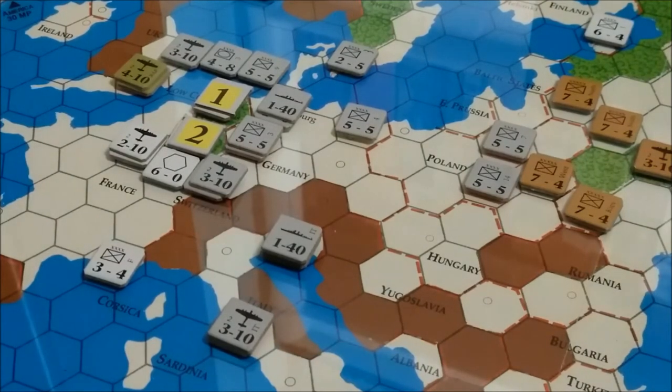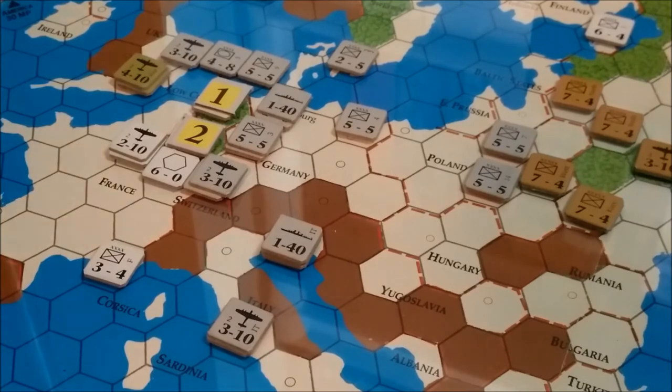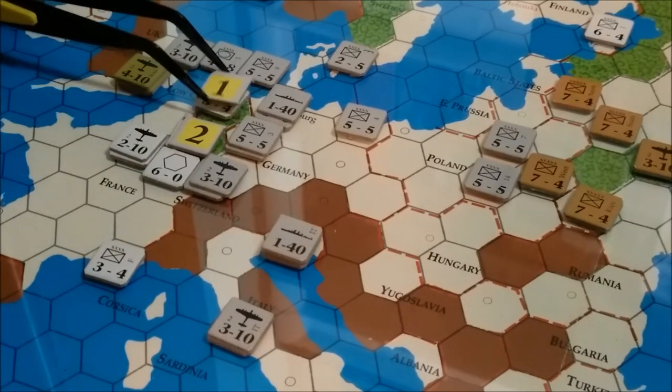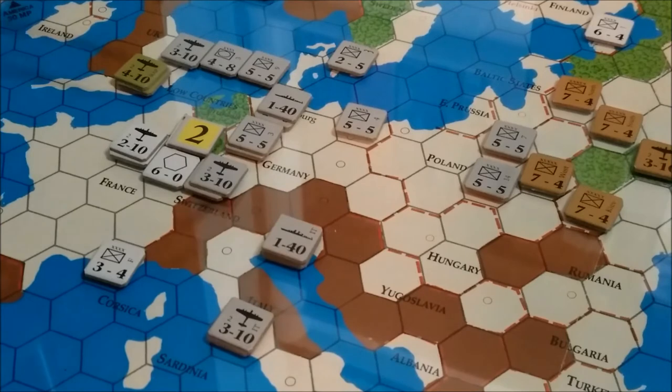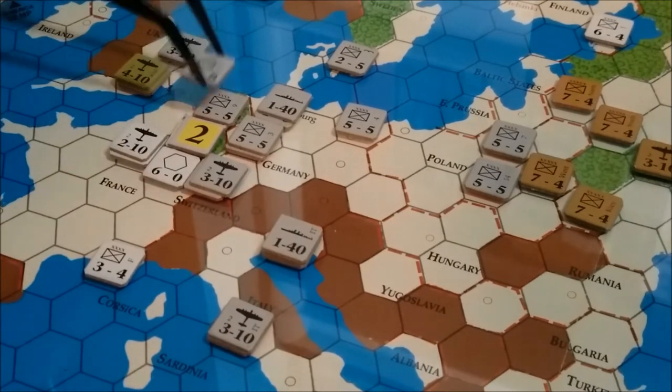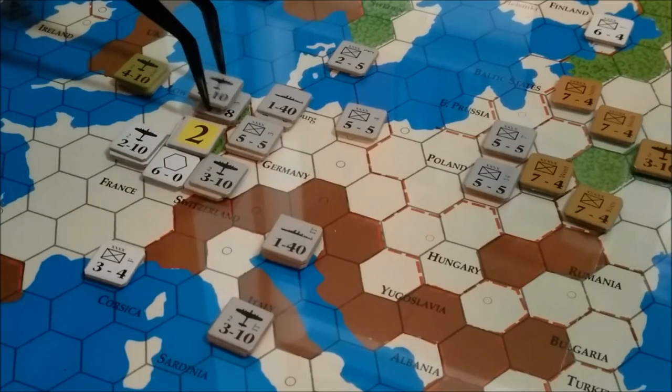There's nothing the Allies can do at this moment since it's not their turn — there's no such thing as air interception or anything like that. Roll: 6. At 4-1 that is a Defender 1, so Belgium is captured. That's one way we can gain some territory and try to come around to the north to outflank the Maginot Line.